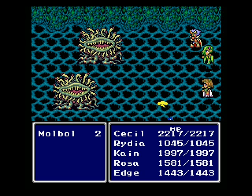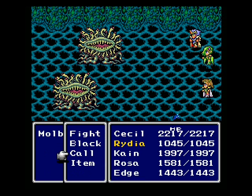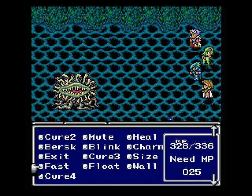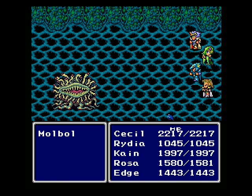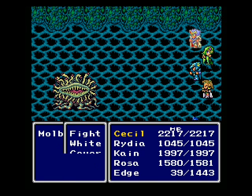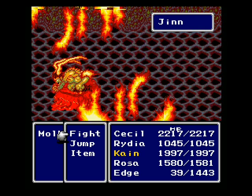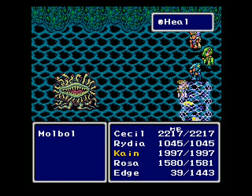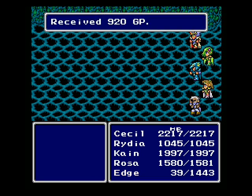Here's the Marlboro — or Maul, or whatever you want to call them. These guys use Bad Breath, which pretty much inflicts every status element in the book. Now, in the old version, it's bugged because if you're immune to at least one of those status elements, none of them work. But Cecil, Rydia, and Rosa are safe due to the ruby ring or rune ring. Nothing that Heal can't take care of anyway — Heal just wipes out all status effects.